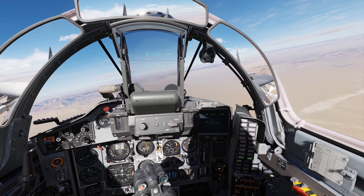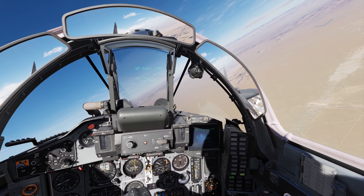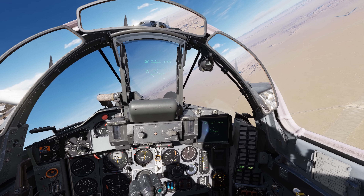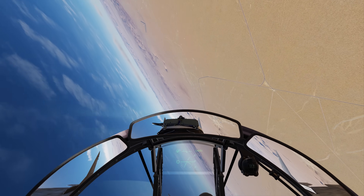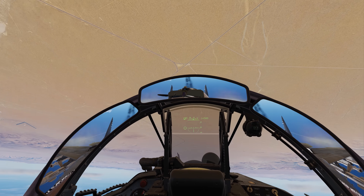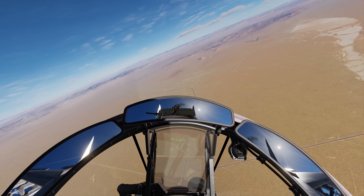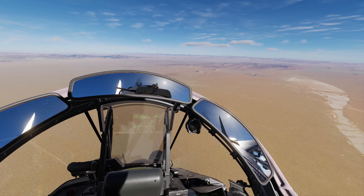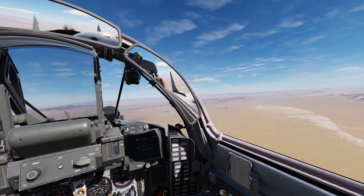Some of the biggest limitations to bear in mind: when the onboard radar is operating, the forward hemisphere of the SPO-15 LM is disabled due to limitations with this version of the MiG-29. The threat relative elevation lights only operate when the signal strength is quite high — by the time you receive relative altitude information, you may already be well within enemy weapon range.